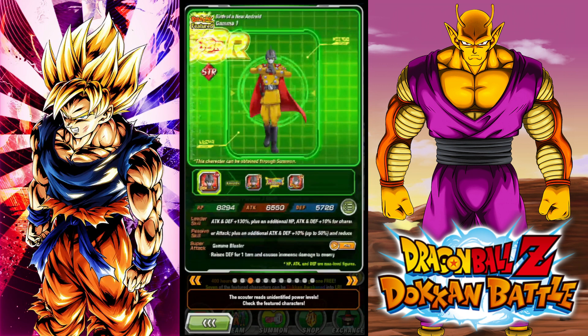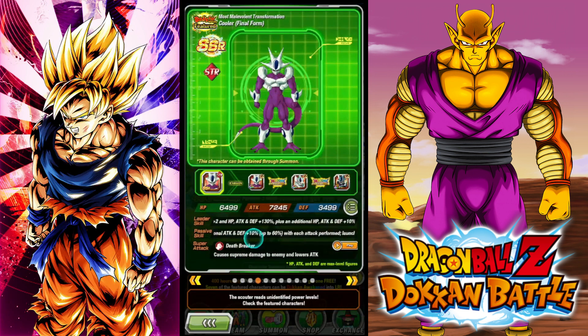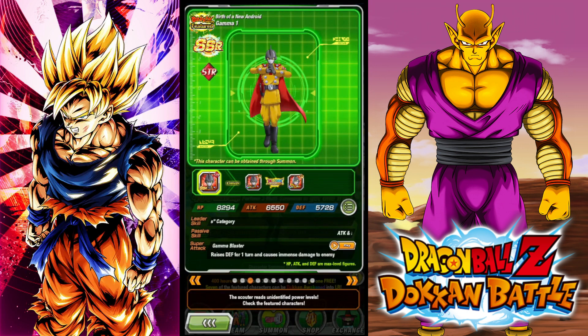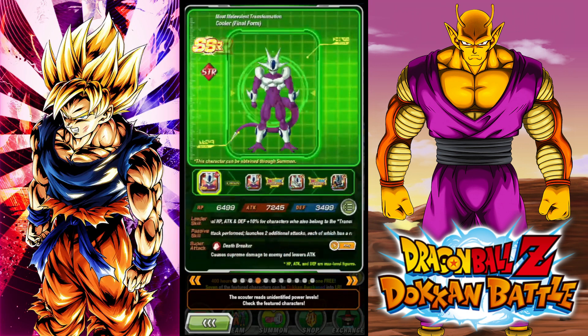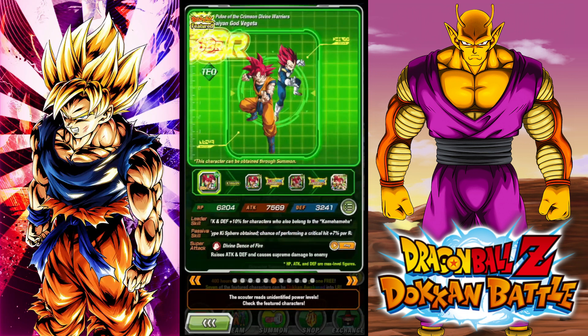Outside of that, I do recommend that people save their coins. Gamma 1 is a really good unit — if you have him, massive W — but I don't think he's worth the coins. Same for Cooler. I think Gamma 1 is better; maybe that's a hot take, but I don't think either of them are worth coins. Freezer is definitely not worth coins either.